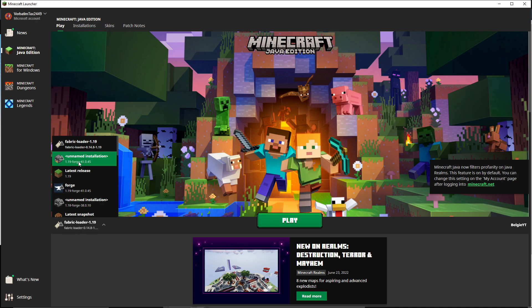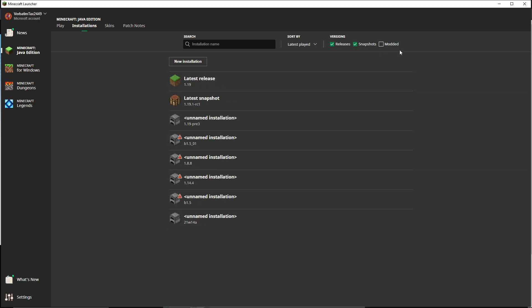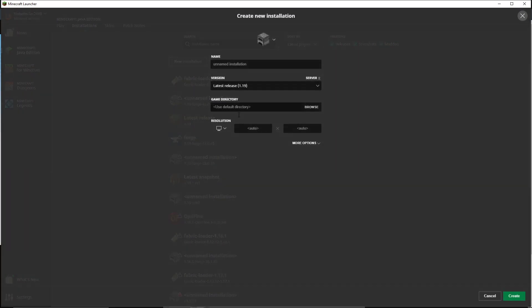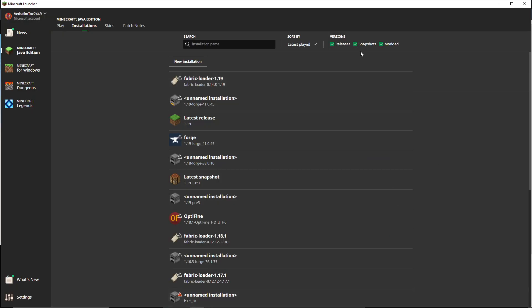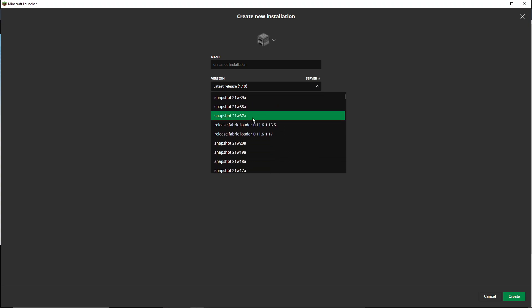Once you've dragged the mods in, they'll be installed the next time you run your game. On the Minecraft launcher you should see 1.19 Fabric and 1.19 Forge. If they don't show up, go to Installations and click 'New Installation'. Make sure 'modded' is ticked at the top — if it's not ticked, the modded versions won't show. You can name the installation whatever you want — for example 'Fabric' — and give it any icon you like. Then scroll through the version list to find your 1.19 Forge or Fabric version.